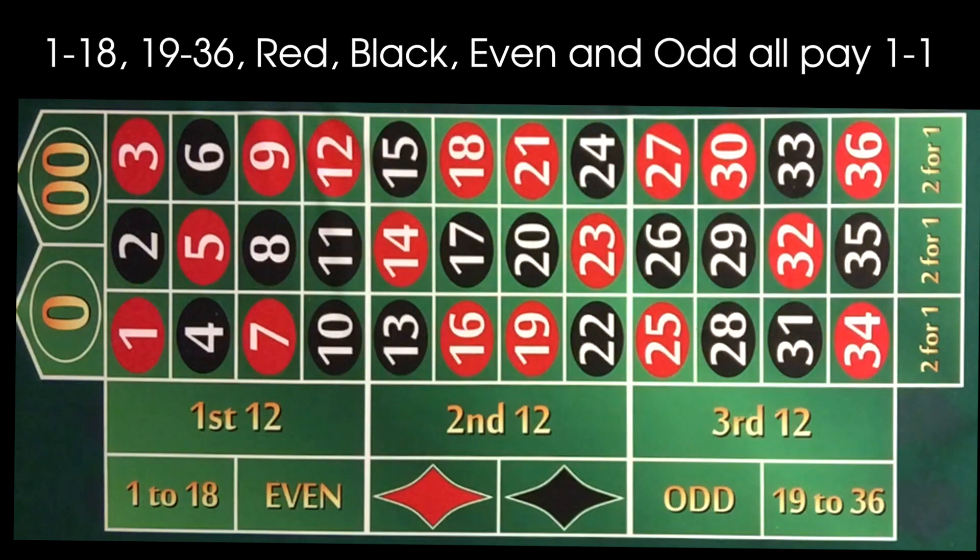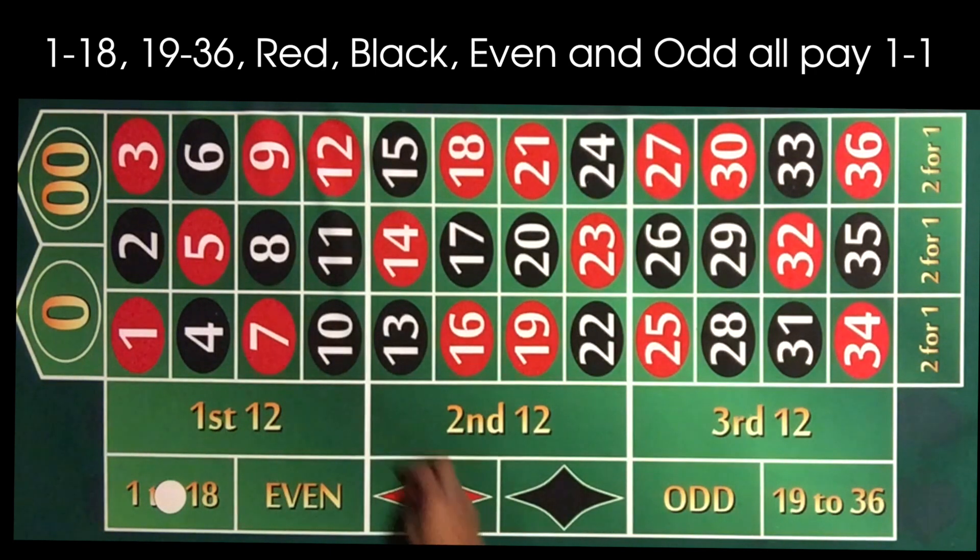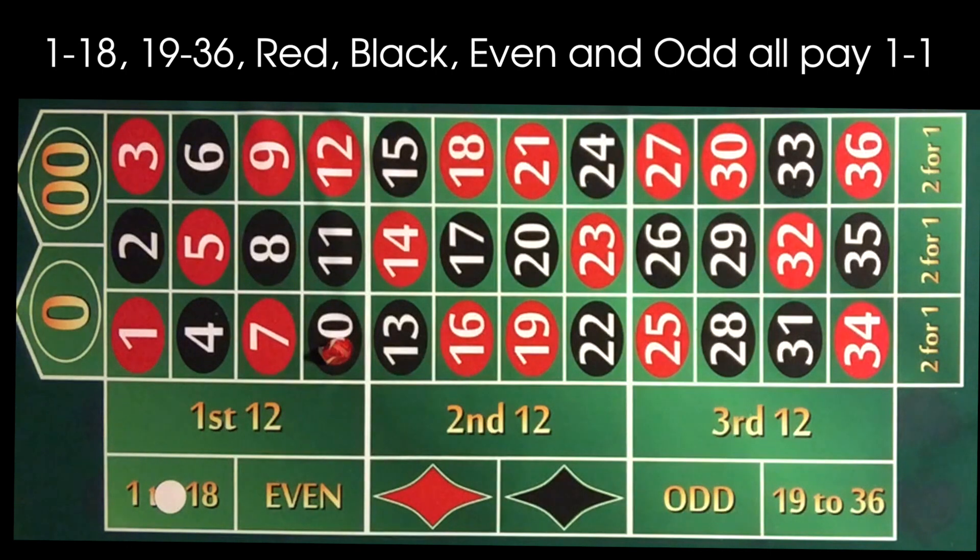With a five dollar minimum, our outside bets — the most basic of them — are our high, one to 18, and our low, 19 to 36. That cuts the board in half. Those are one-to-one bets. So if you were to play five dollars on one to 18 and the 10 hits, you would win five dollars back.